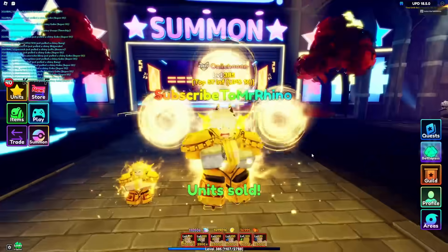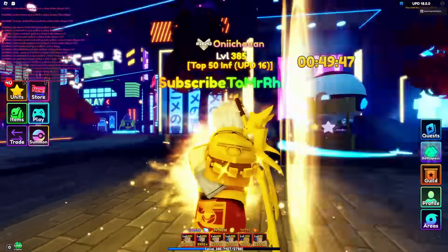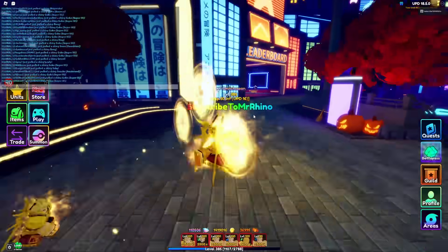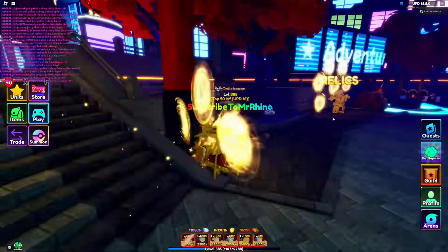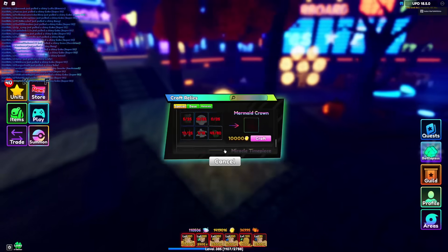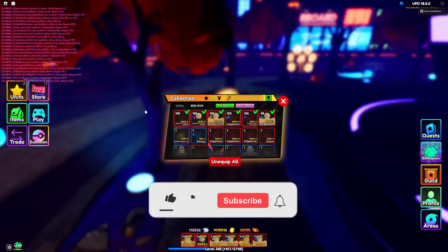The shiny Gilgamesh honestly looks amazing — it has those two swords at the back and those three things on it, whatever they're called. It also has them on Gilgamesh as well, it's pretty cool. We don't even have a new relic yet, oh my god.